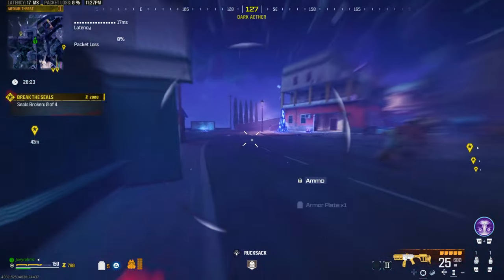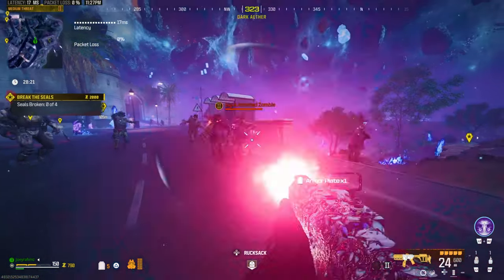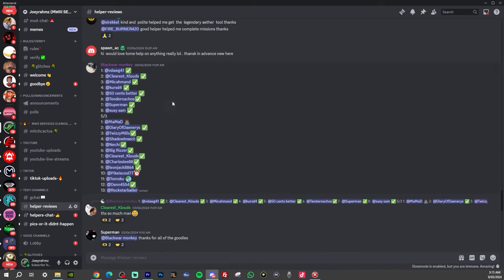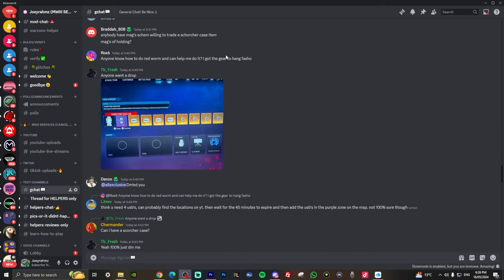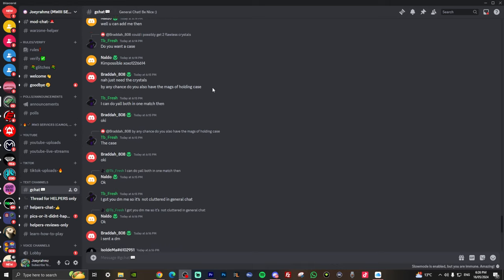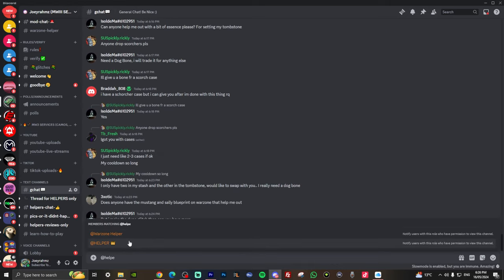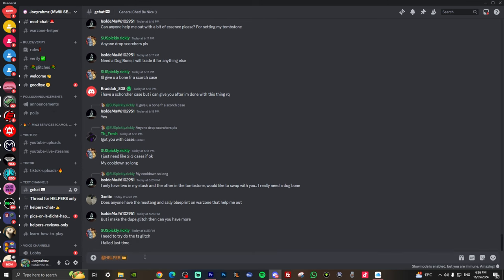Let's begin with how to unlock the Season 3 schematics in less than 10 seconds. All you're going to do is go to the description of this video, click on the link to my Discord, and join my Discord. This is what my Discord looks like — this is the general chat. This is where you're going to be tagging the helper. Go ahead and tag a helper and message saying 'Can I get all the schematics' or whatever you want.